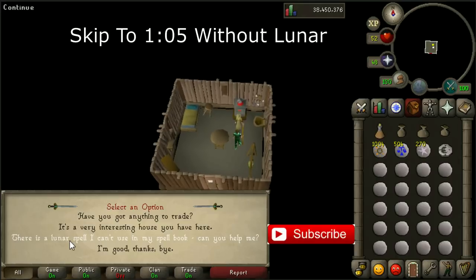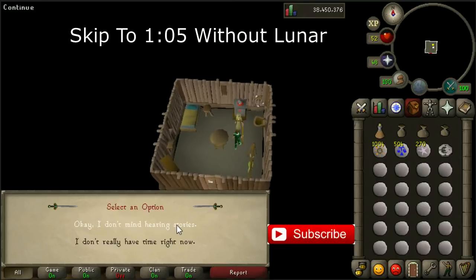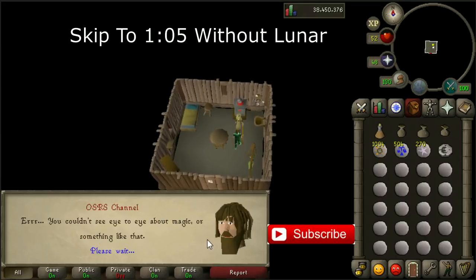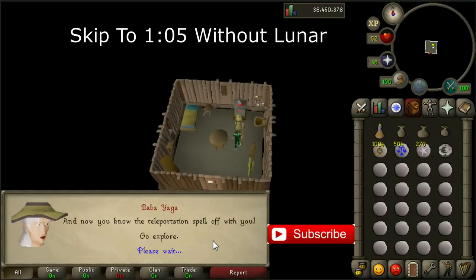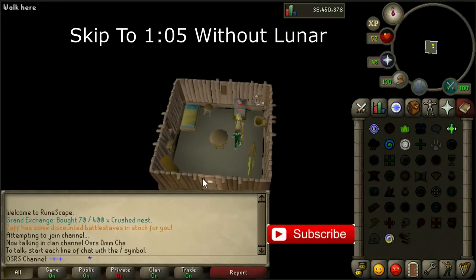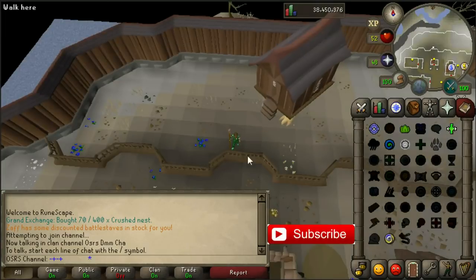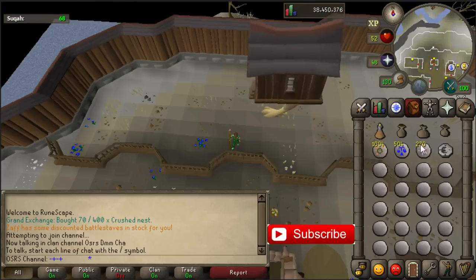Ask her about the Lunar spell. Just keep pressing the spacebar till the conversation is over, and once it's over you are able to teleport there. So we are here on Lunar Isle. Just go inside and talk to her for the spell.